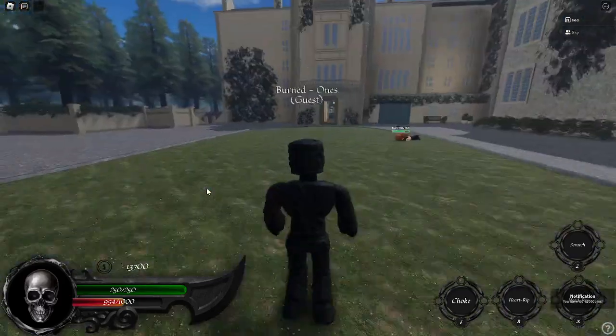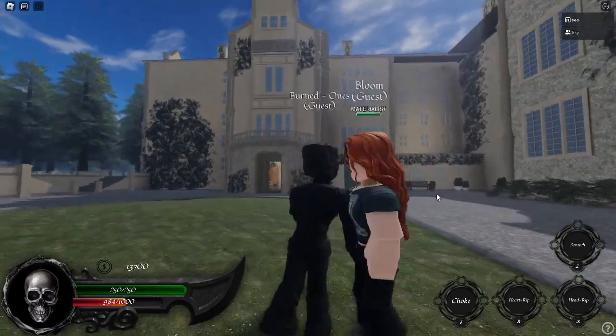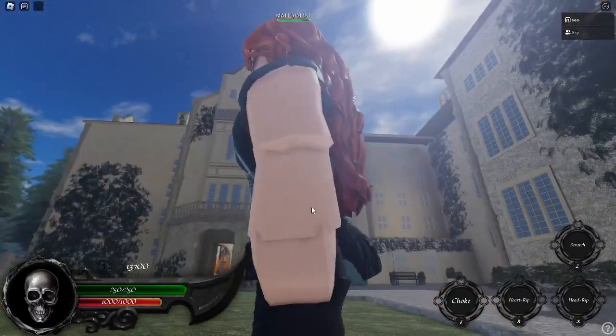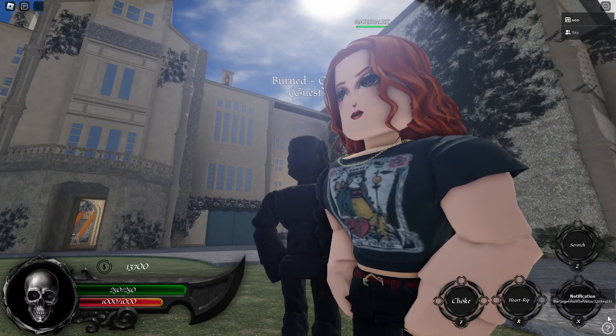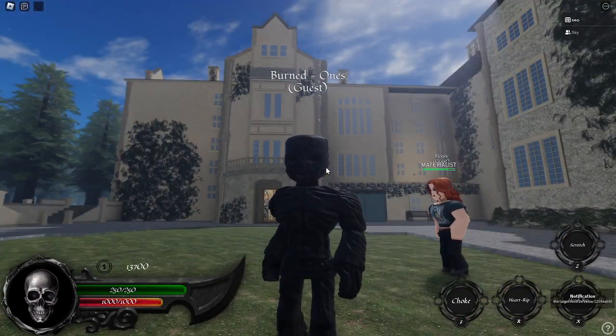Choke, which looks like this — and two abilities is insecure, so they need to be under 120 HP as you guys can see. Also, Choke does 50 damage. They need to be below 120 HP.